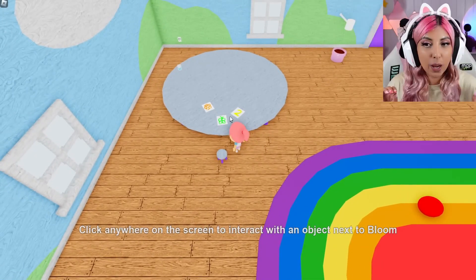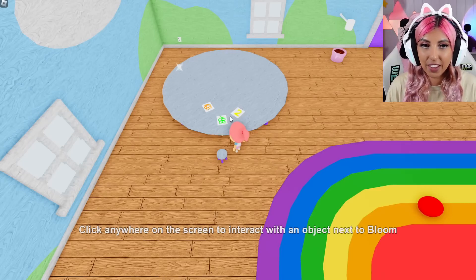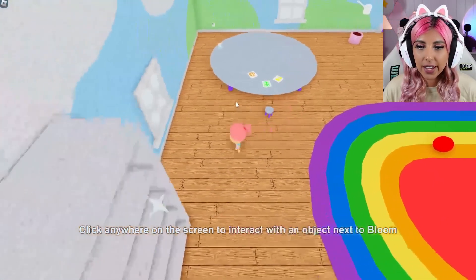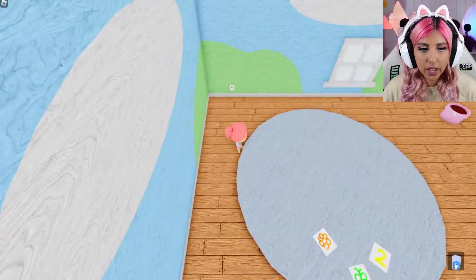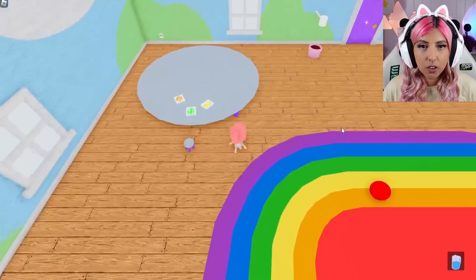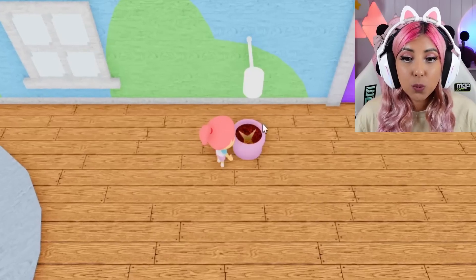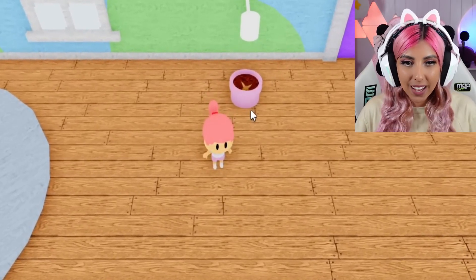The sparkling objects seem to be the interactive ones, like the cup and the door. Let's go over to this glass and click it — I have a cup of water. What's this over here? It needs water, a light bulb, and a plant. It's where you grow a plant! That makes sense.